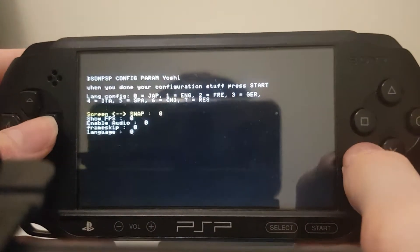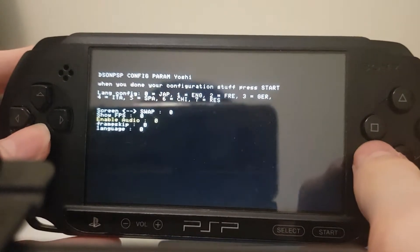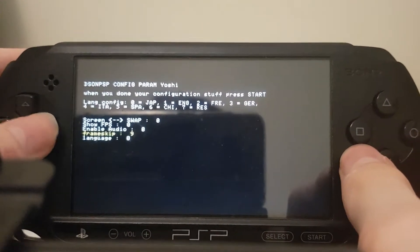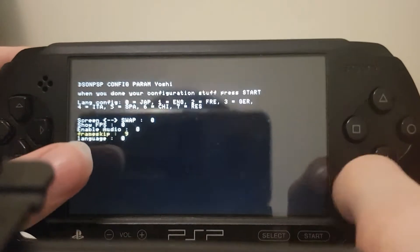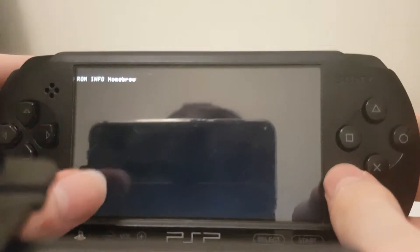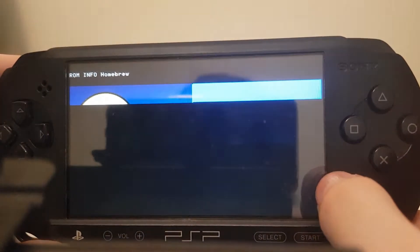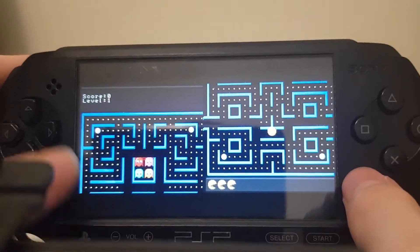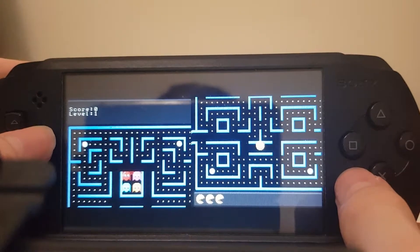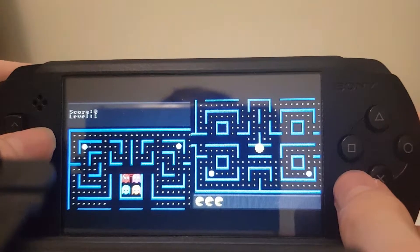So you can do screen swap, show FPS, enable audio — I will enable audio, though audio on here is terrible. I'd say you set the frame skip to like 9, because the frame rate on here is obviously abysmal. Once you sort out your settings, you just press start and it boots up. Now this game is a very light game, so yeah, even with really simple games it just lags so much.